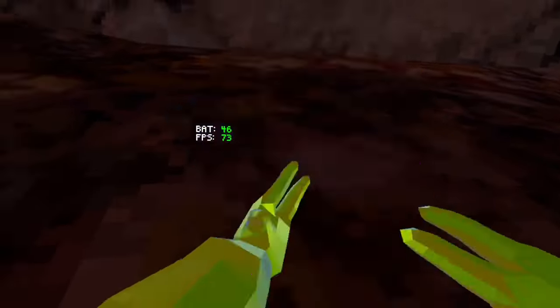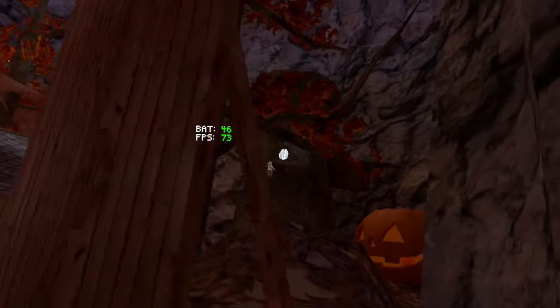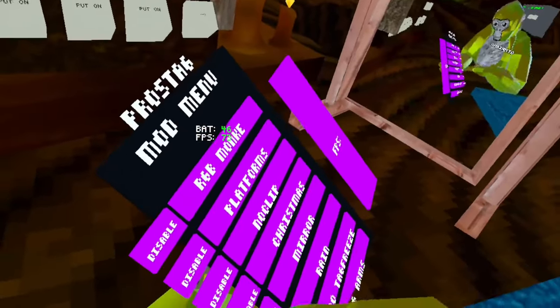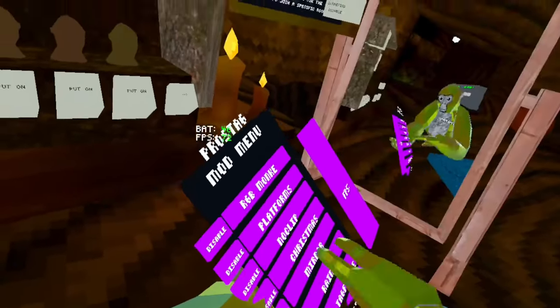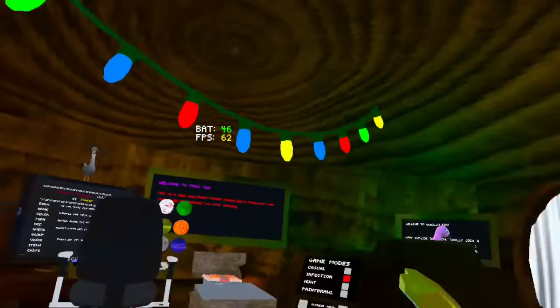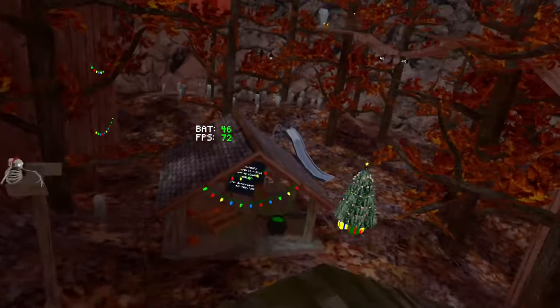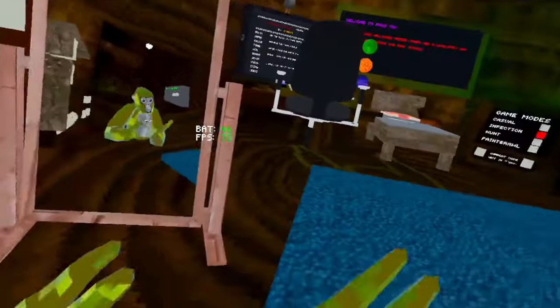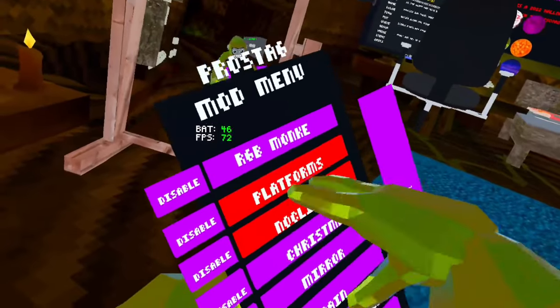Rain - yeah, it makes rain. Mirror - that's just in Stump, let me go there real quick. In Stump there's this mirror and you can disable it or put it back. Christmas - that makes everything Christmas themed, but it doesn't make it snow. No clip - let me turn on platform for this too.